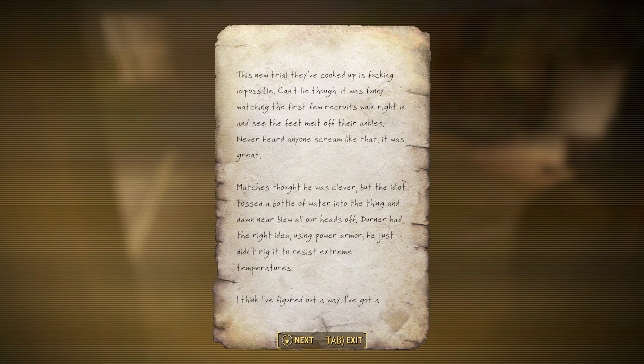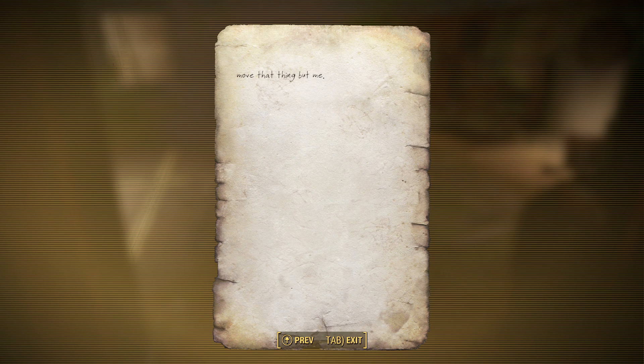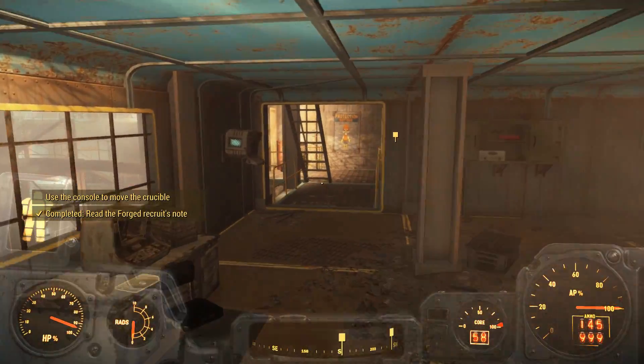The recruit note reads: this new trial of Cooked Up is freaking impossible. It was funny watching the first three recruits walk in and see their feet melt off their ankles — never heard anyone scream like that. This person was a psycho too. Matt just thought he was clever, but the idiot tossed a bottle of water into the thing and damn near blew all their heads off. Burner had the right idea using power armor — he just didn't rig it to resist extreme temperatures. I think I figured out a way. I've got to connect with a trader from my caravan days who hooked me up with some flame-resistant leg armor. As long as I don't get waist-deep, I should be okay. Problem is my trial is in a few days, so I've buried the mods under one of the crucibles. In order to get it, you have to shut off the molten drip and use the console to move the container down the track. Since I'm the one who handles the heavy machining around here, ain't no one gonna move that but me. We'll see about that, random forged recruit.